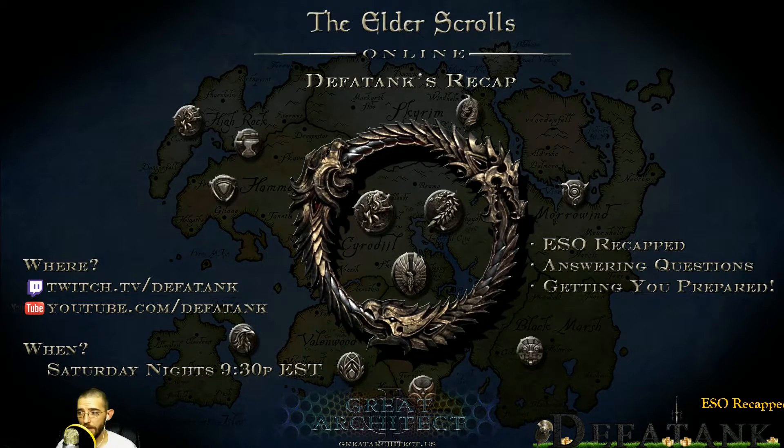Next: Veteran Rank improvements. You're now going to be earning attribute points and skill points for each veteran level you gain. So whenever you hit level 50 and turn into Veteran Rank 1, you start getting attribute and skill points for every vet level. They also reduced the HP, Magicka, and Stamina rewarded on a veteran rank gain by 35% to compensate for the new attribute point reward.